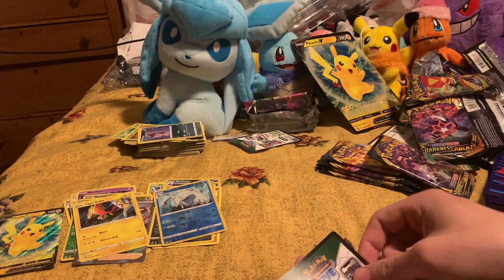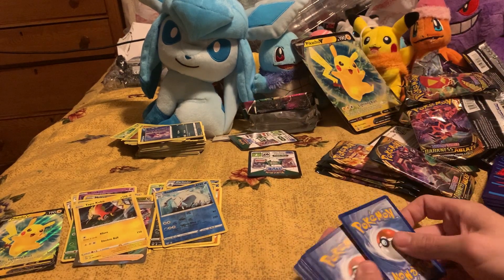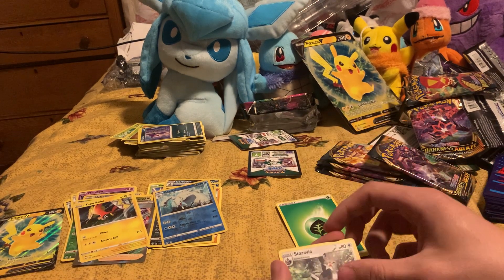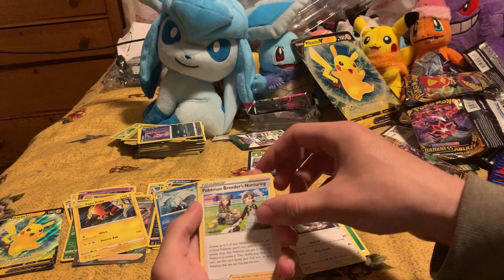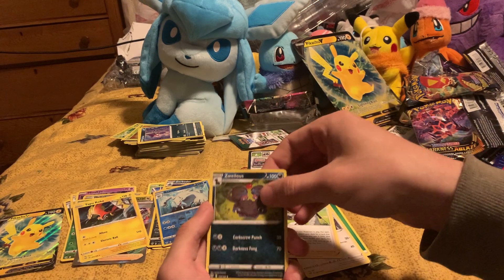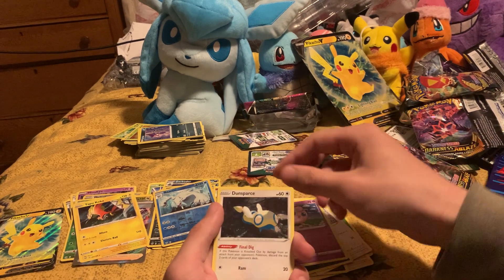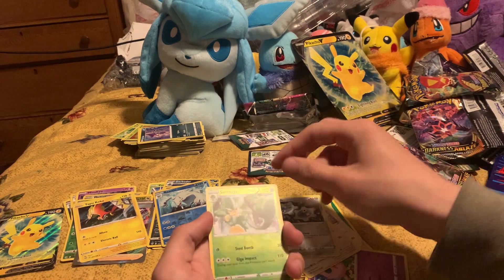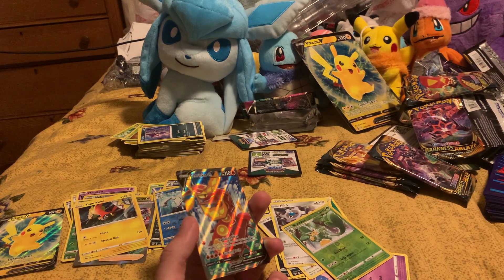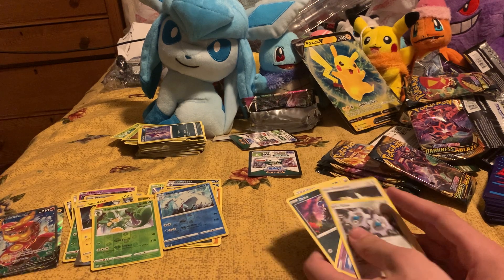White QR code. Grass energy, Staravia, Pokemon Breeder's Nurturing, Zweilous, Skiddo, Jigglypuff, Dunsparce, Klang, reverse holo, Simisage, and Centiscorch V — okay, we're getting somewhere now!